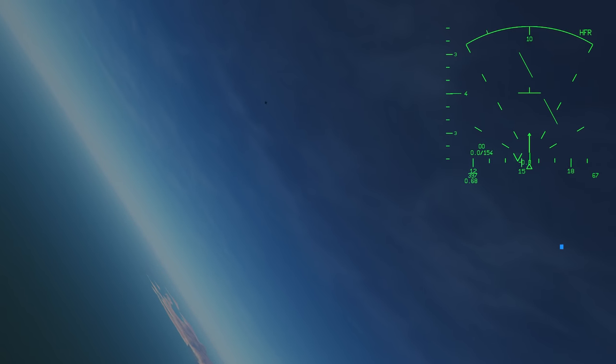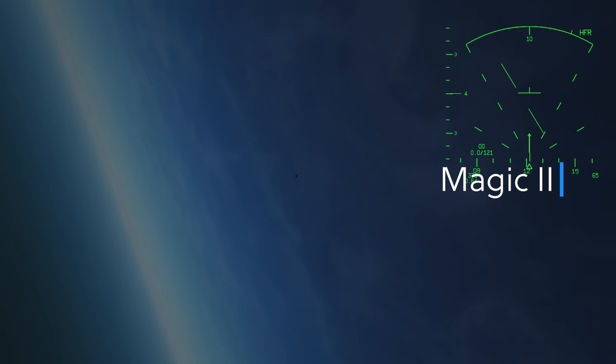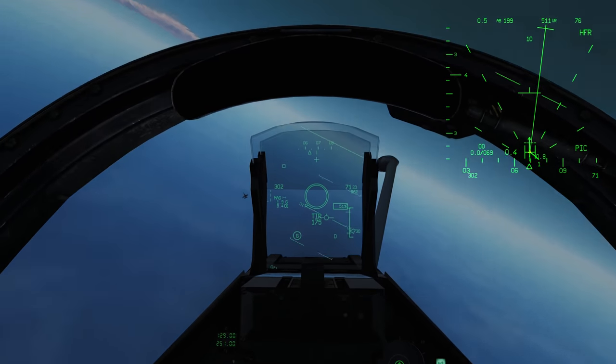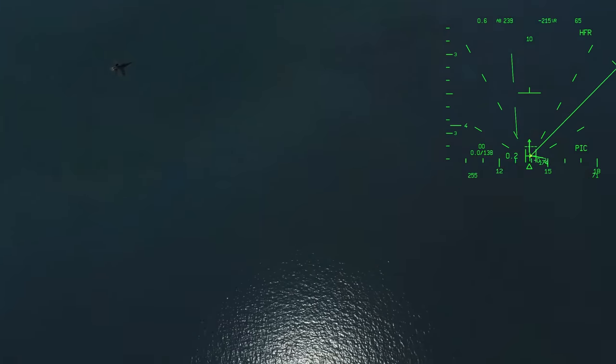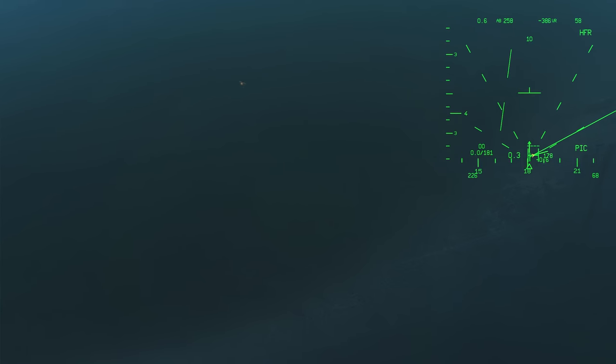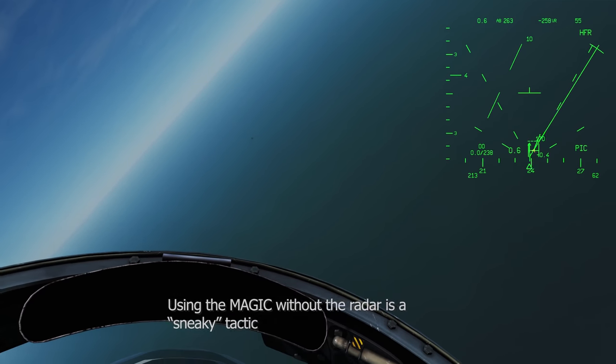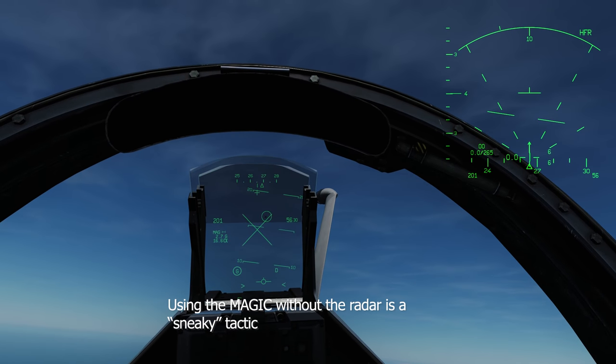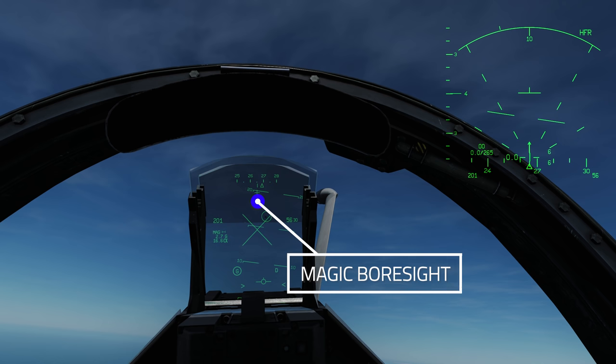Here we are on another multiplayer server merged with an F-18, and we're going to go over the magic missile, which is an IR missile like the Sidewinder. You can either lock him up via the radar or use the magic missile without the radar — I like to use it without the radar. There's a giant X on the HUD which means the missile is out of limits if fired right now. There's also a plus sign on the HUD, which is the boresight of the missile.